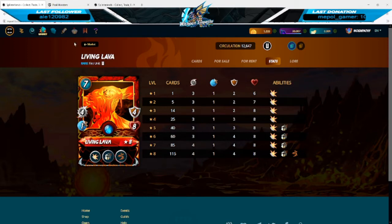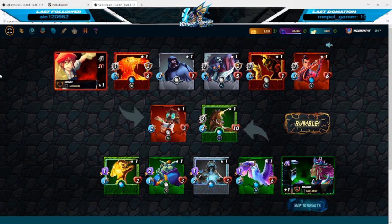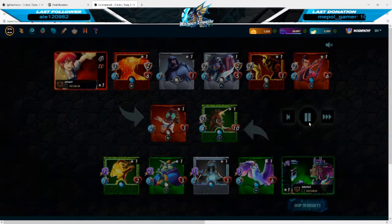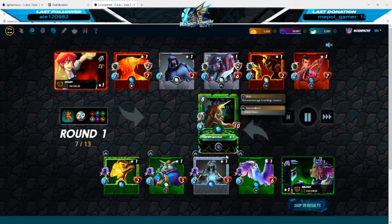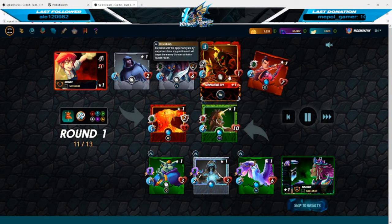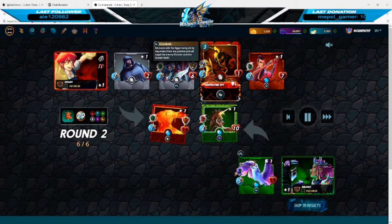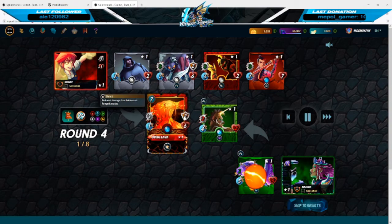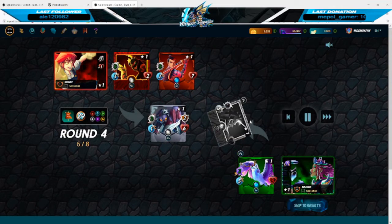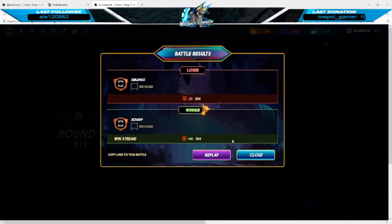I found a clip of Living Lava against magic, which can be tough. This player actually played it out pretty well. He put this card out to absorb the brunt force; his Opportunity and Sneak are going to take out the back line, taking minimal damage from magic. His Living Lava then outclasses the Mustang in melee, which allows his back line to clean everything up. Really good battle by that player.